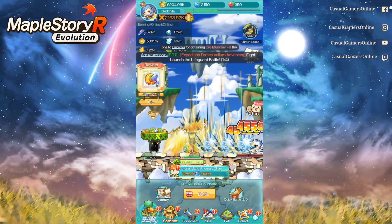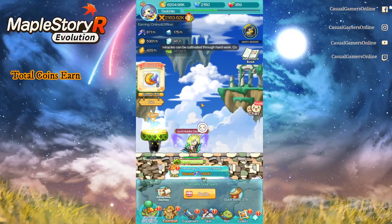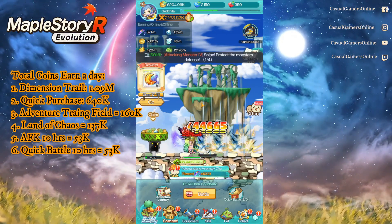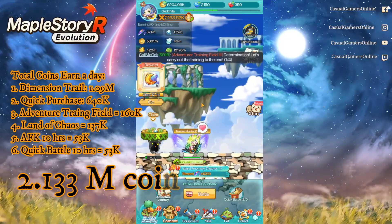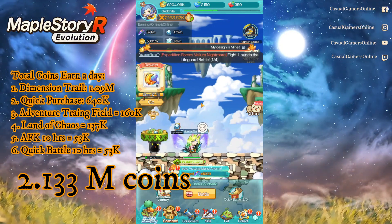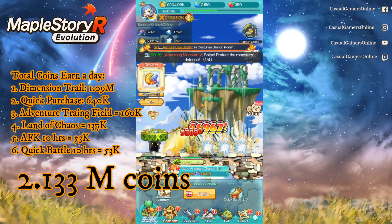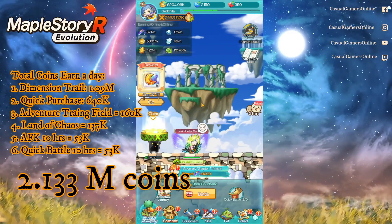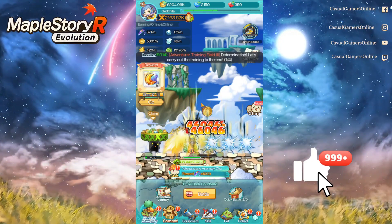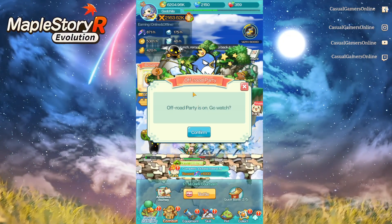In total — excluding Welcome Home Guests, Adventure Journey, and Mulong Dojo — you can reliably earn at least 2.133 million coins per day. As you can see on the graph on the left, I've tabulated about 2 million game coins per day at my current level 117 on difficulty 3 in Land of Chaos. I hope you liked this video — subscribe and stay tuned. The next video will dive into red diamonds. Love y'all, bye!